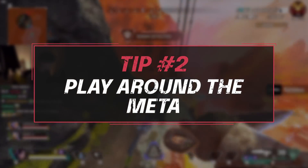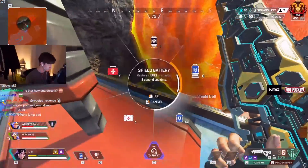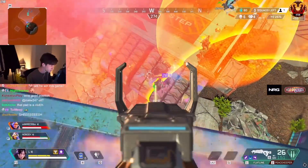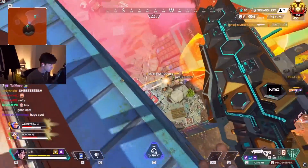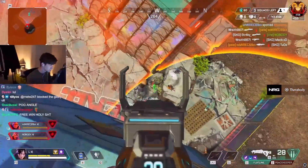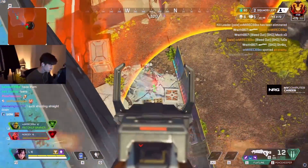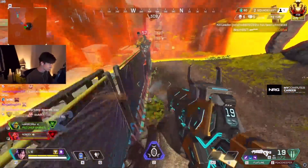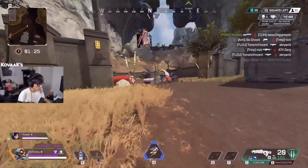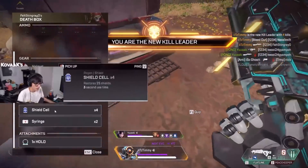Tip number two is playing around the meta. Apex right now is in a very balanced state and most guns and legends are viable up to all ranks. Some top-level players can take any legend and do very well, but these players are exceptions, not the rule. Every season has had its broken legends and guns — Season 10 it was the L-Star, Season 11 was the Rampage before it was disabled. Weaker legends leave holes in your team comp that other teams can exploit and use to kill you easily.